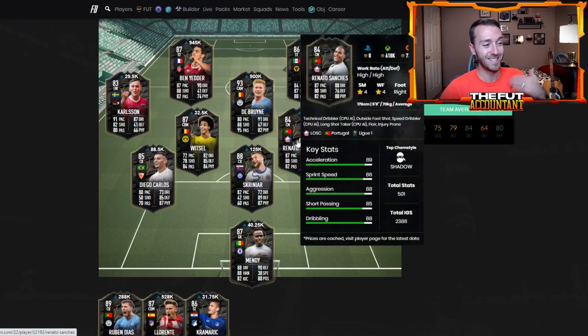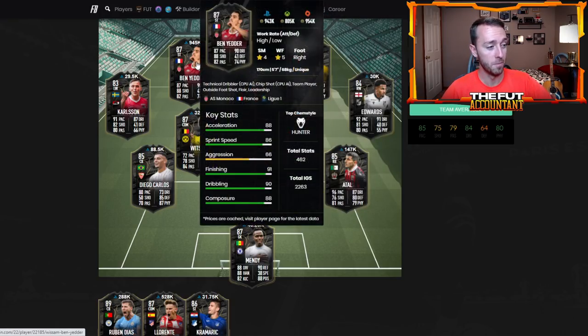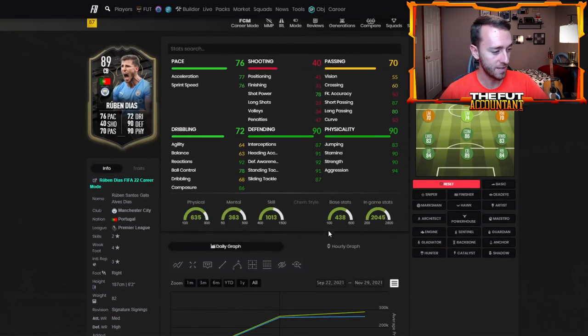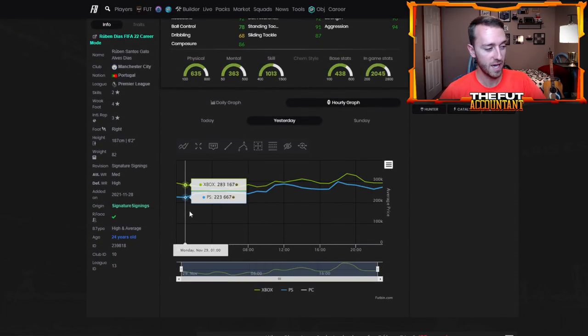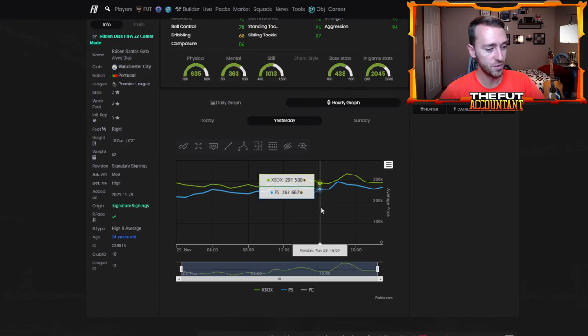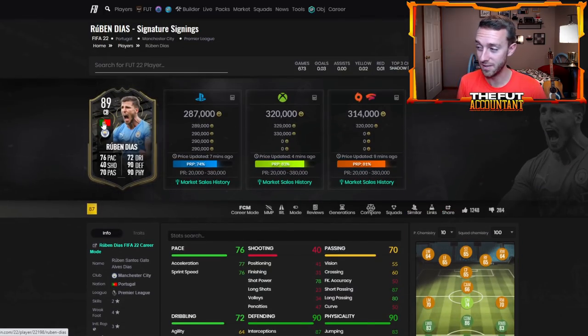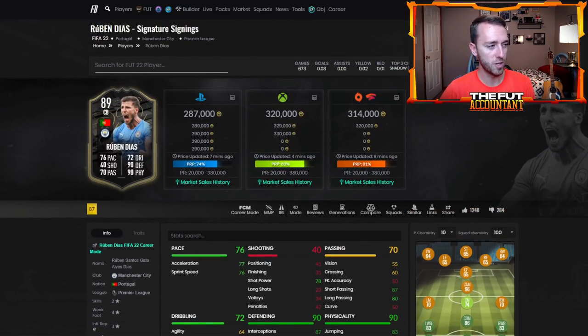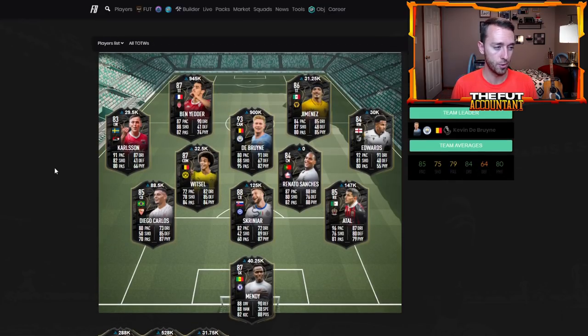Renato Sanchez is extinct at 750K. Ben Yedder was over a million. Even Ruben Diaz — look at the insane price rise on this card yesterday. He was like 220K before the weekly rewards were distributed, went up to about 280, back down to 260, and actually spiked to about 320,000 coins at his peak. Then there was that 85-plus star lightning round in the later evening UK time, so he went back down to 260 and now he's back up to 290. There were some fluctuations on these cards yesterday — if you bought them early around rewards you made bank.